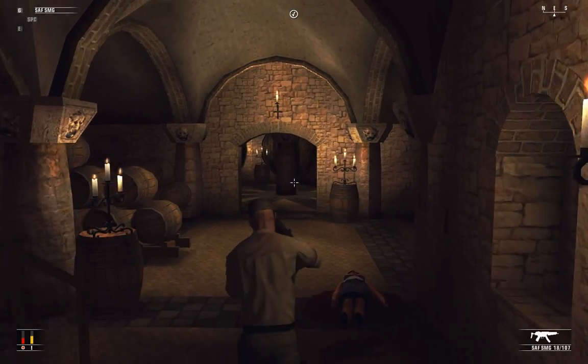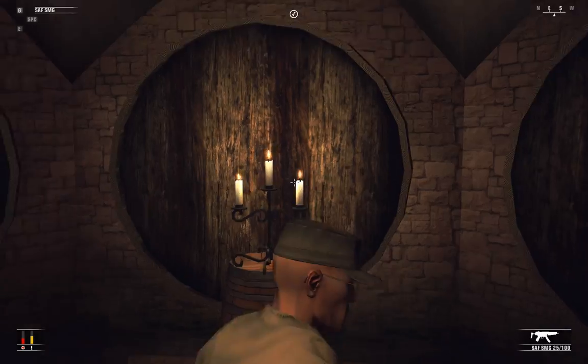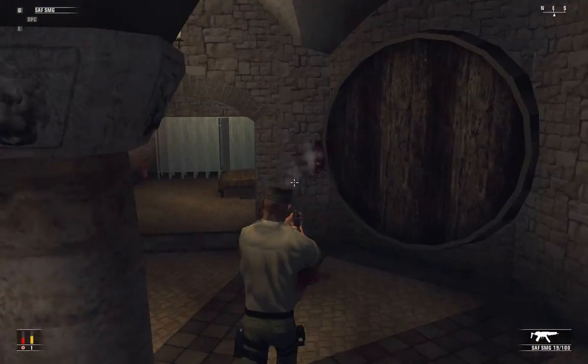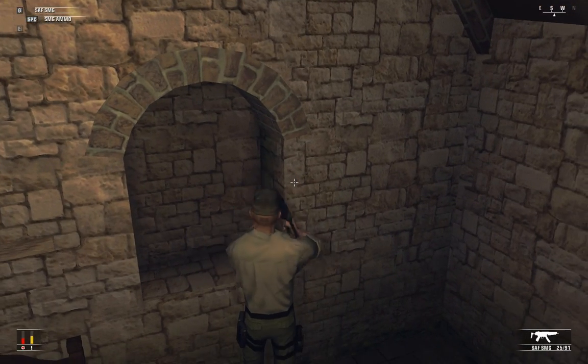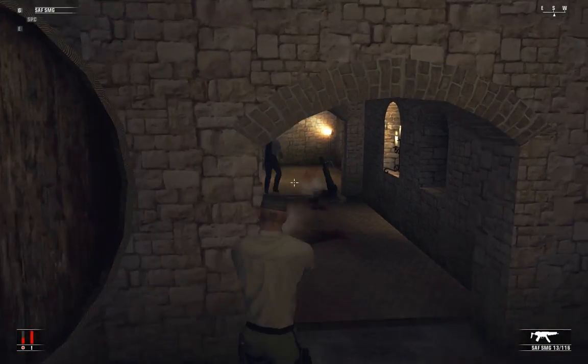Now the only thing we have left to do is walk out of here in one piece. Wrong place, wrong time, my friend. Oh, more ammo on the ledge there — kind of a weird place. How come there's a guy with bullet holes?